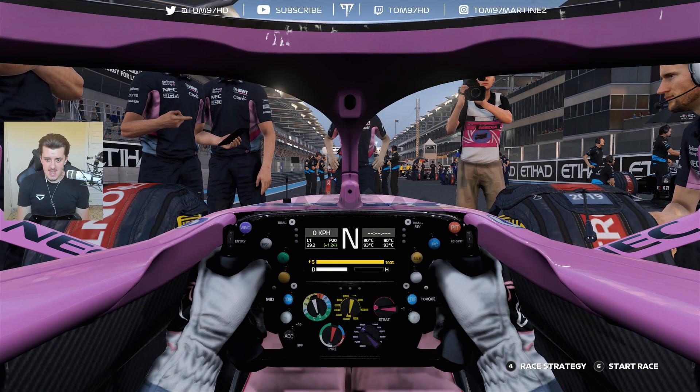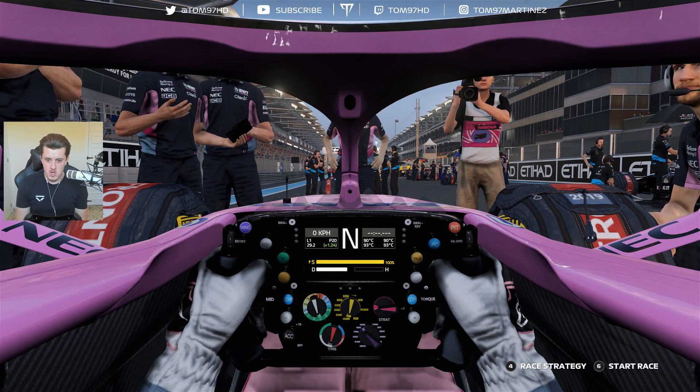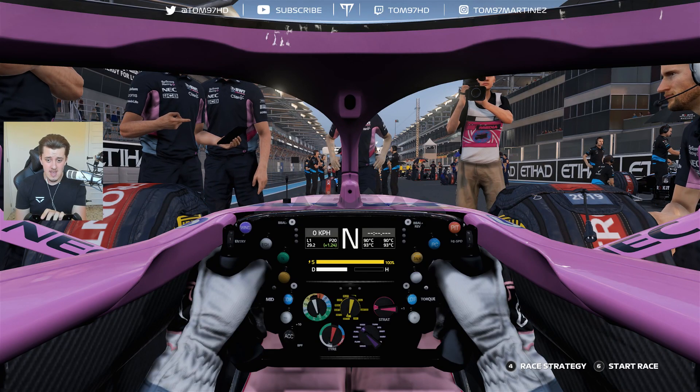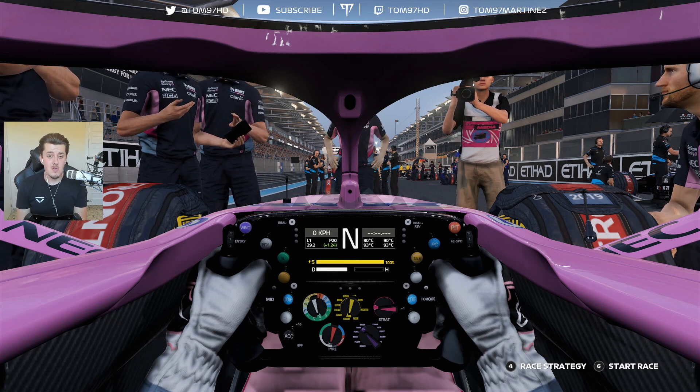We're starting from P20 and last and we've got a massive job on our hands. Strategy-wise, we're going to start on the mediums — the slower compound — and then move on to soft tires later on. There's still an outside chance we may two-stop: medium, soft, soft, cutting the medium stint a bit shorter. If we're stuck in traffic that could be a really good option. Lots of variables today, but the target is simple: have a lot of fun and try to get maybe a top five.